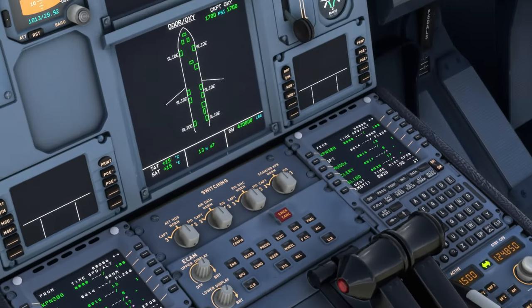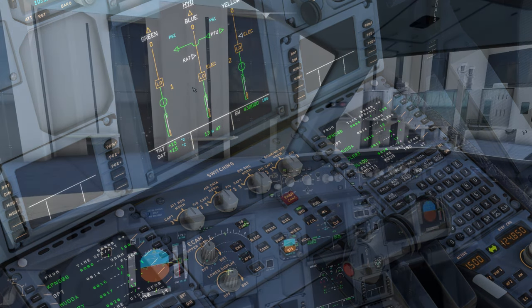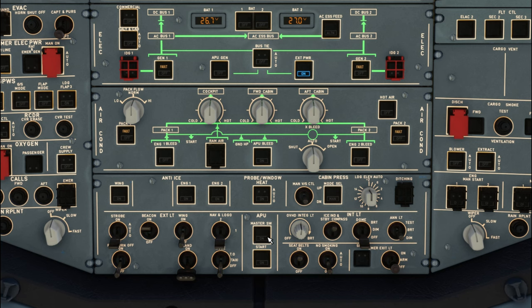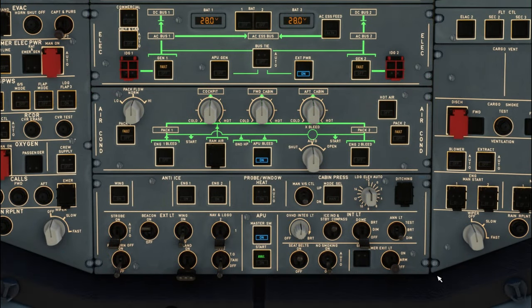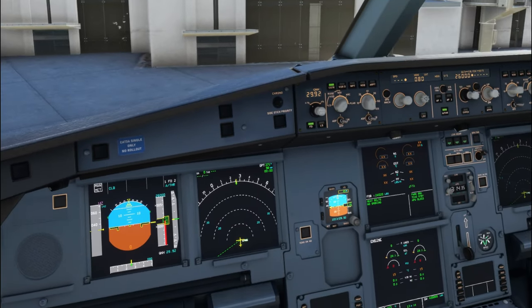On the ECAM menu, we can check between engine, bleed, pressure, electric, and hydraulic. Now let's get the APU started to generate our own power. Hopping up to the overhead panel, go to the APU section, hit On, wait a couple seconds, then hit Start. Also turn on the APU bleed — that will allow us to start the engines. Once the APU has started and is available, the AVAIL light will show up on the Start button. We can then turn off the external power and get the engines ready.